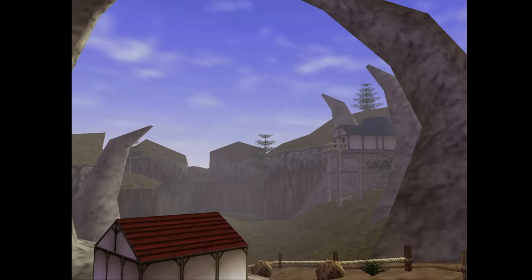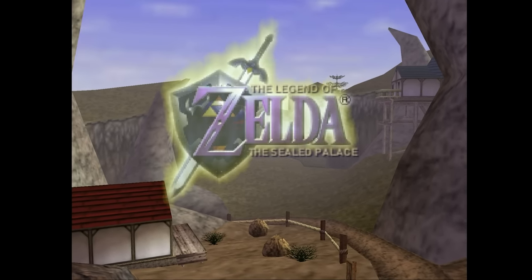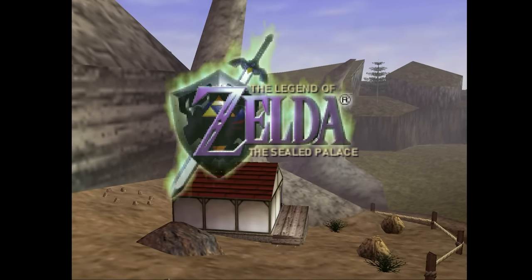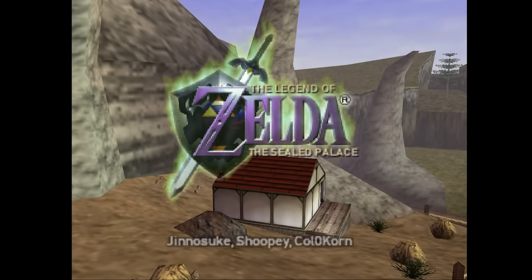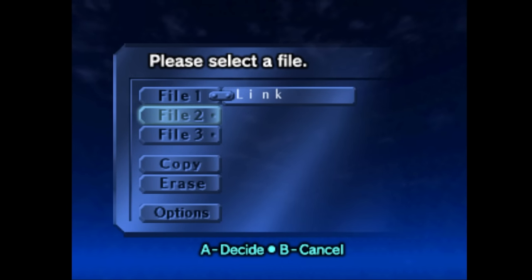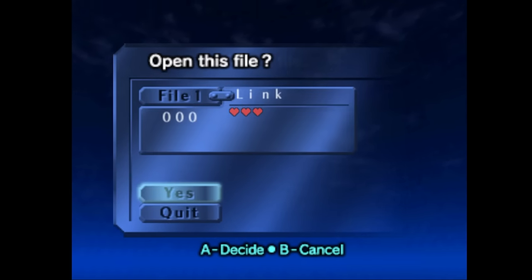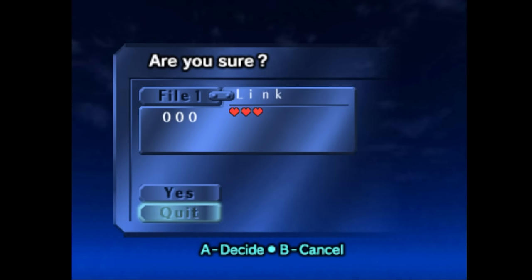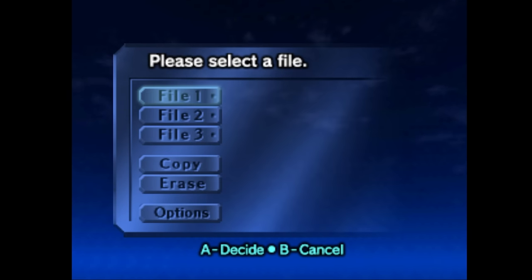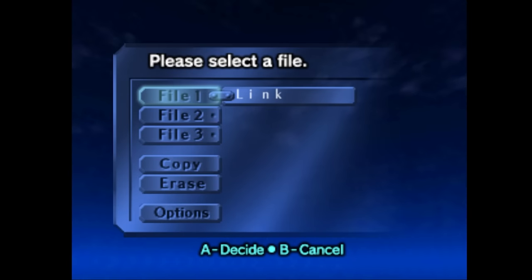Hey guys, welcome back to the channel. Today we're checking out a ROM hack for Ocarina of Time called The Legend of Zelda: The Sealed Palace. I literally just learned about this and decided I had to make a video on it because it looks really good. I already created a file to make sure it launched okay, so let's start another one. This is like a complete thing too — there's 100 gold skulltulas, 20 hearts, apparently it's a huge thing.